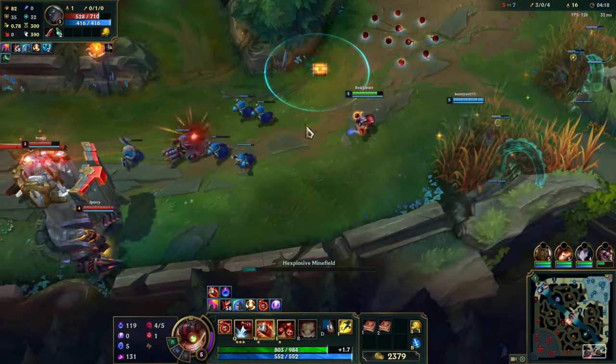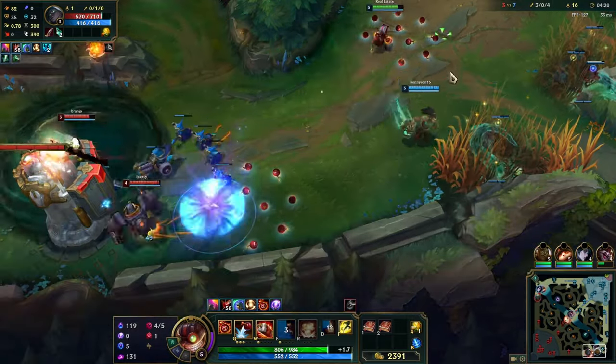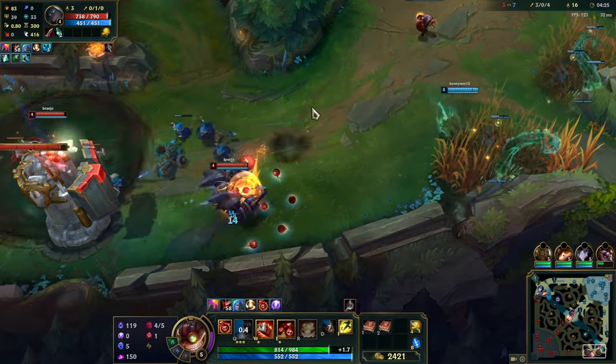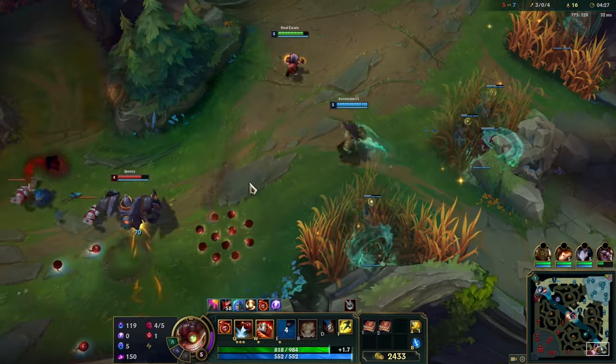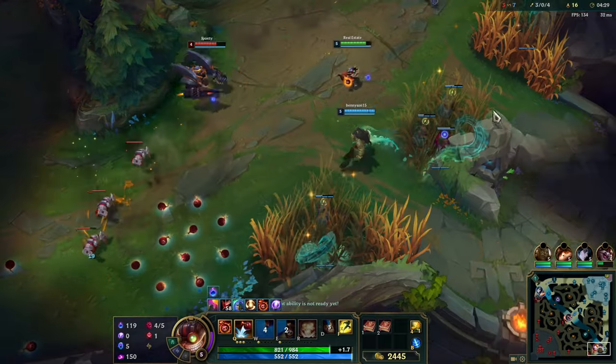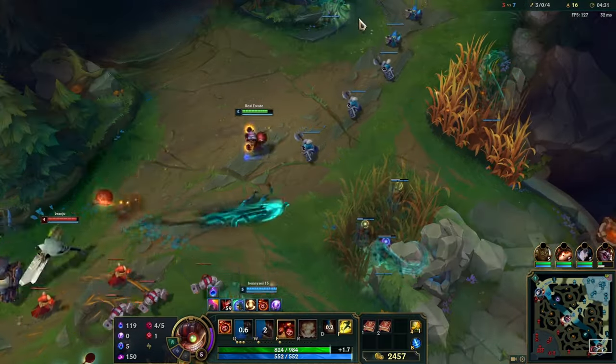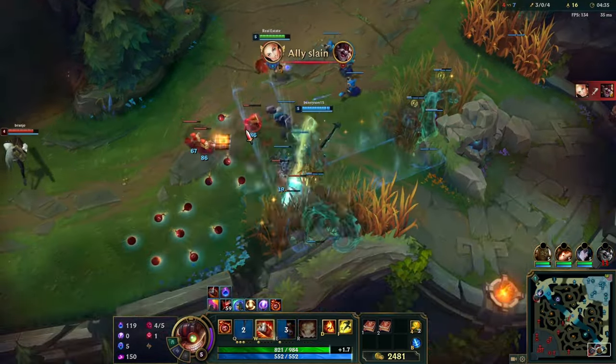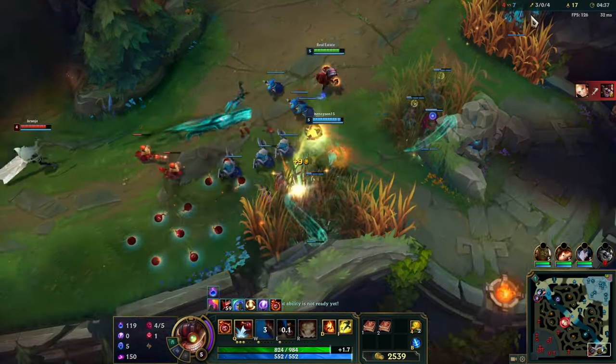Ziggs is probably one of the most annoying champions to fight against. See, Blitz can't even get a hook on me because I'm just messing him up with my bouncing bombs.